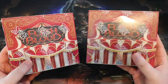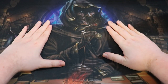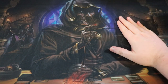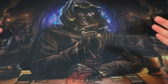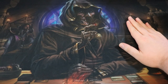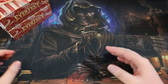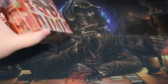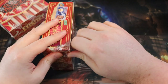Welcome to a double Everfest booster box opening using the luckiest playmat of all time. This playmat is from FAB TCG Cards - the owner is Jim. You may have seen him on my Flesh and Blood Calling travel vlogs. Jim's a great dude, one of my favorite people in the Flesh and Blood community, and this playmat is notoriously lucky.